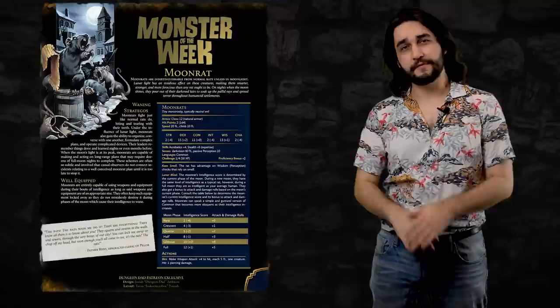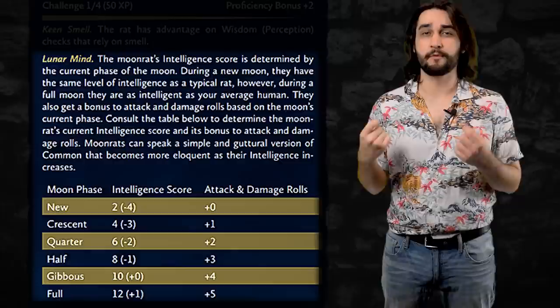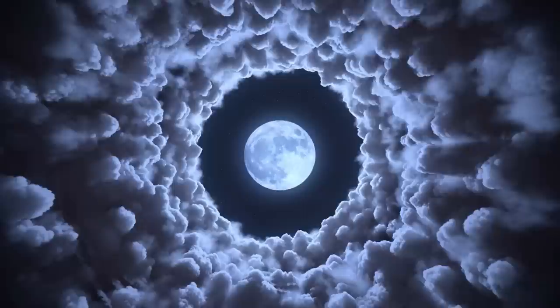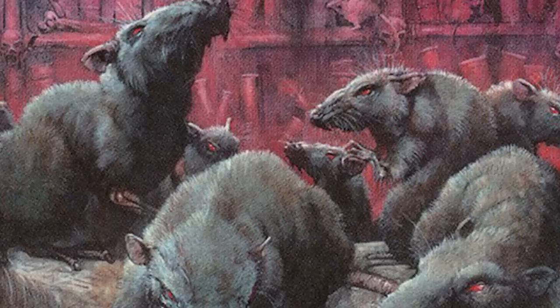This might end up being the shortest combat segment I've ever done on this channel, because the physical capabilities of the moon rat aren't very exciting. This is not the type of monster you run in combat if you're looking for complex and unique combat mechanics. They are tiny beasts with two hit points each and an armor class of 12. In a straight up fight, their only attack option is a bite which deals one damage. The one advantage they do have is as the moon becomes more full, they don't just get smarter — they also get a slight bonus to attack and damage rolls that scales with the phases of the moon. But even assuming peak combat conditions under a full moon, moon rats still only deal six damage with their bite attack. So as tiny creatures, you can throw a lot of them at a group of players, and if they're not ready with plenty of crowd controlling spells, it can get messy pretty fast.